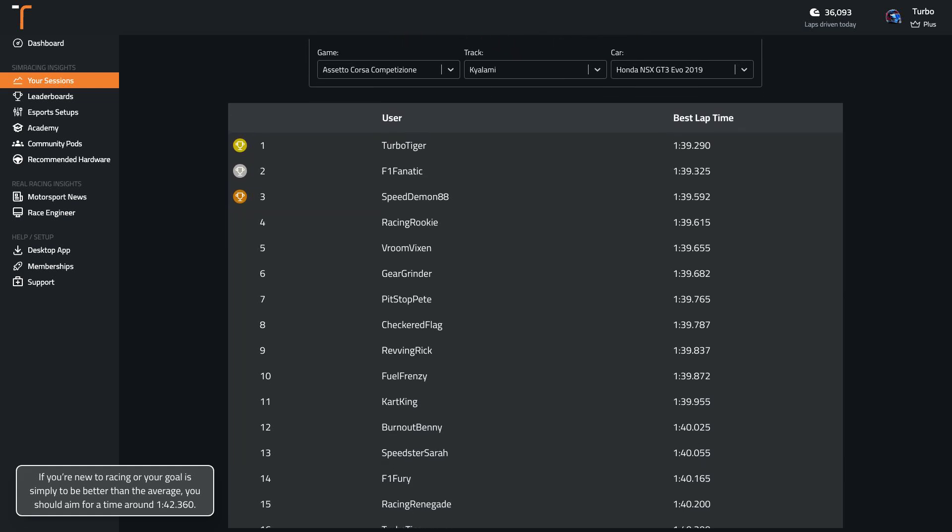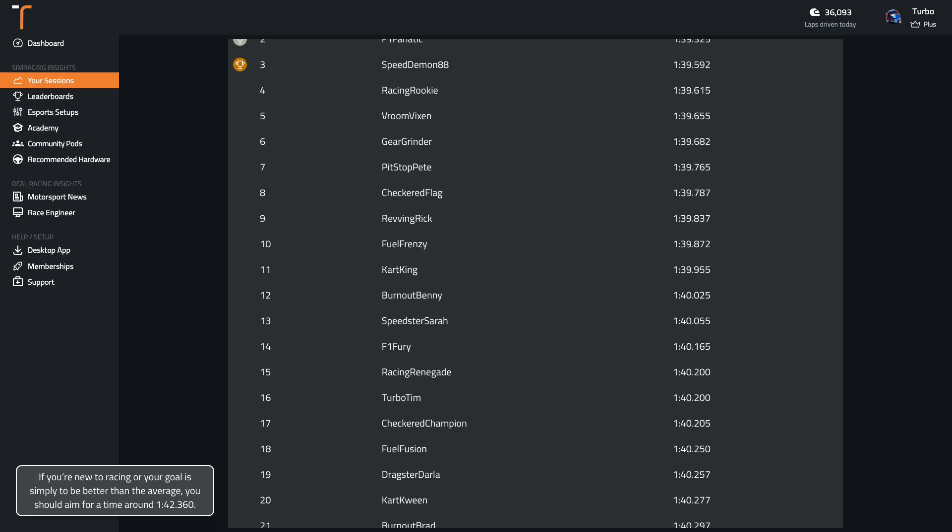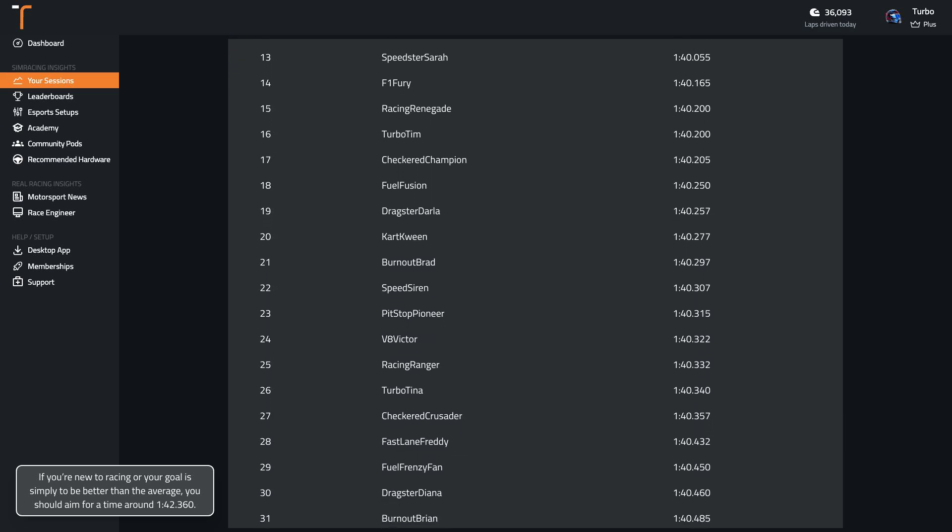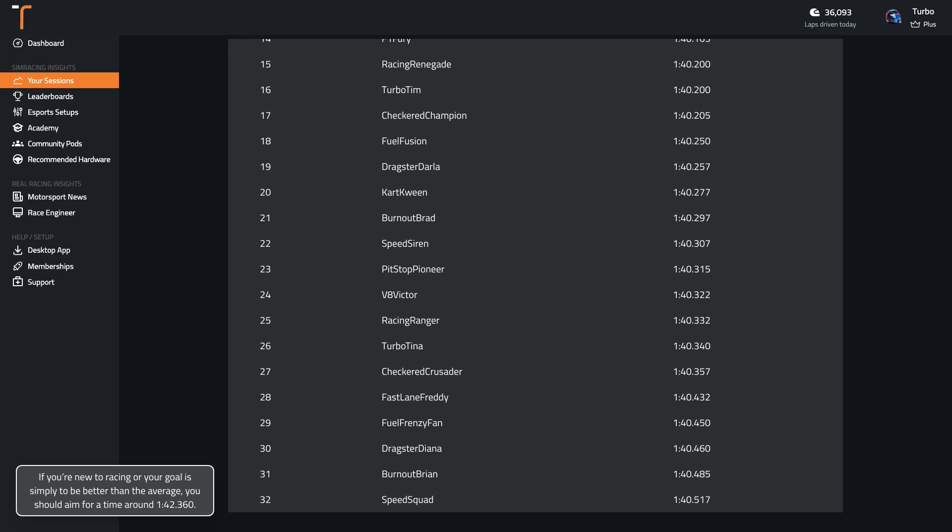If you're new to racing or your goal is simply to be better than the average, you should aim for a time around 1:42. Wherever you are in your sim racing journey, if you're wanting to get faster, you can record your laps with Track Titan and compare them to professionally driven laps.